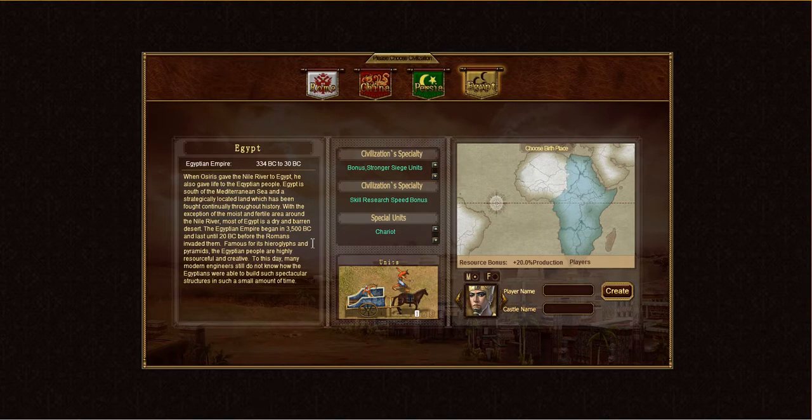Another thing you're going to see over here on the left side panel is a brief overview of the civilization, some history, and some lore behind it. Down here you'll see some screenshots, some artwork, and some city views and things like that. See which one you like the most because you're going to be looking at this artwork a lot as time goes on.